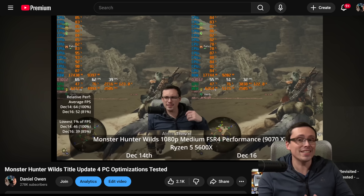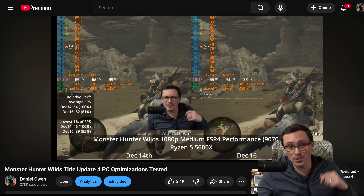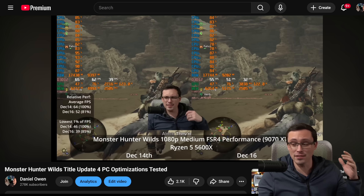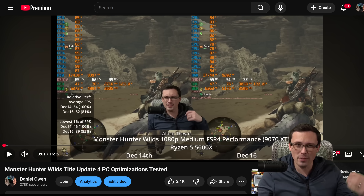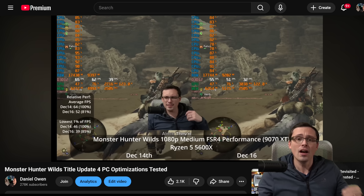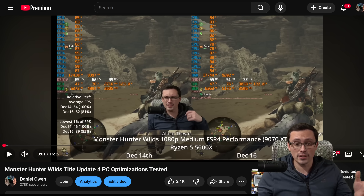This is now my third video testing out the performance improvements in Monster Hunter Wilds after the Tidal Update 4 on PC. In my first video, I noticed that GPU performance improved by about 5% on a 5060 Ti 16GB, but I noticed that on my CPU, testing on a Ryzen 5 5600X, performance was actually significantly worse after the update.